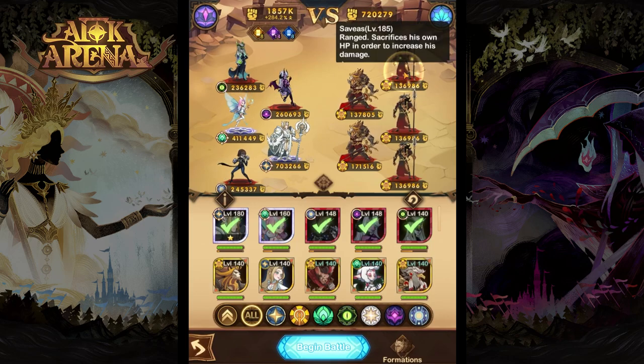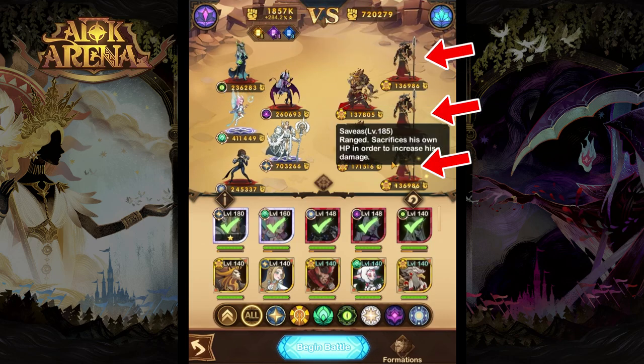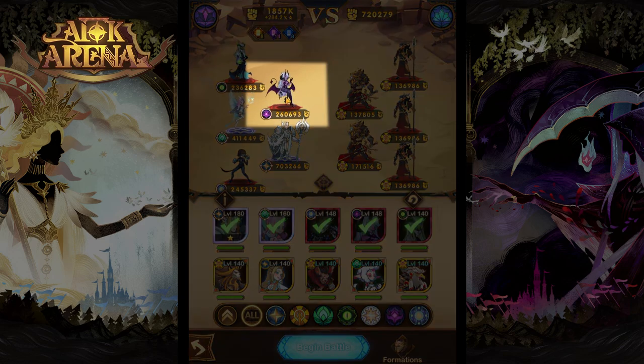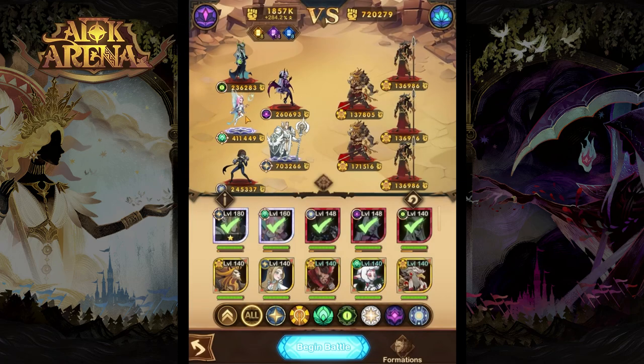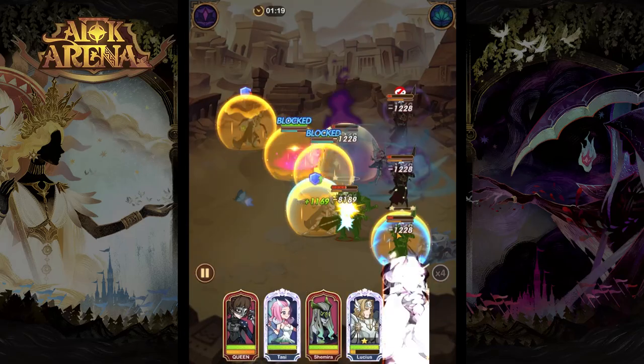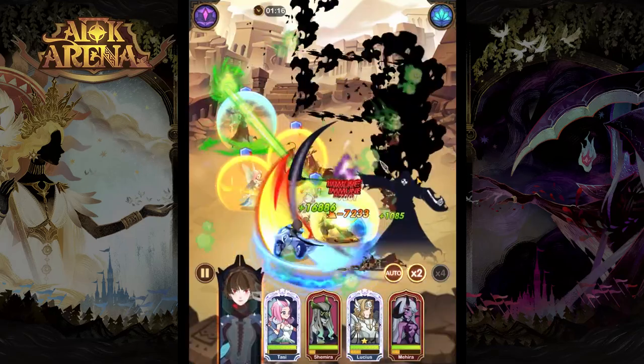They are pretty powerful, specifically with the amount of savies in the back line, so we would like to use a lot of crowd control. That's why we picked Mihira and Tessy with us. Although Wilder isn't the best team against those guys — against Maulers I would recommend using a lot of Lightbearers. But we'll use what we have and since we are way stronger that should be good enough. It seems to be going pretty well and the enemies will be decimated no problem.